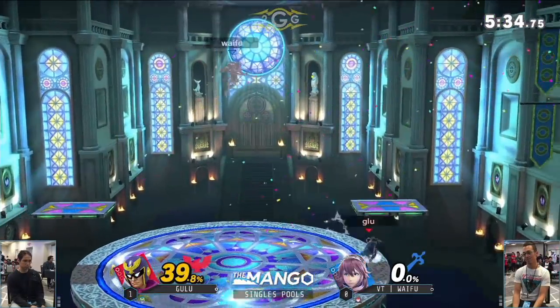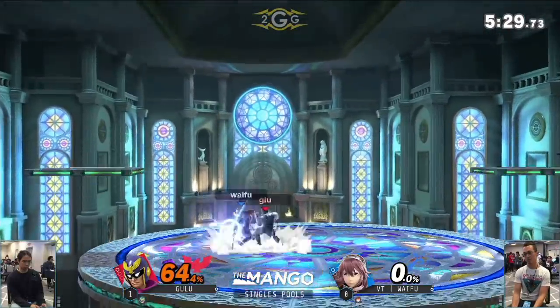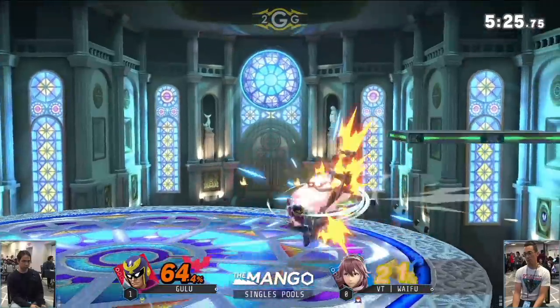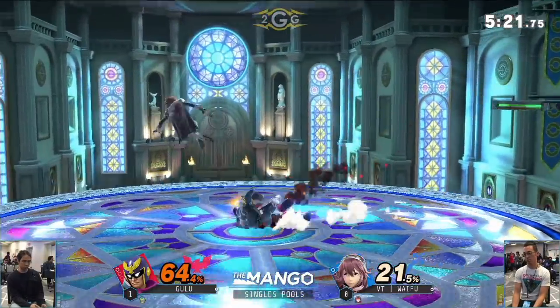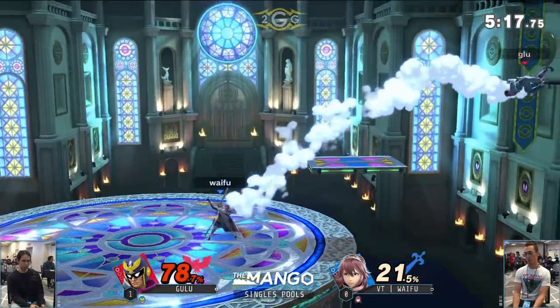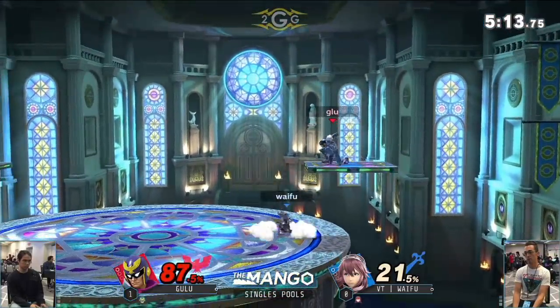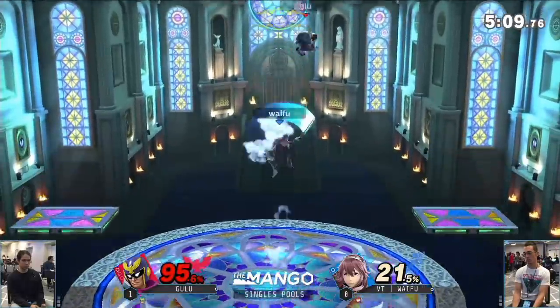Two Falcon up Bs — that's going to be able to take it, and a knockback after that one. We've got a little bit of up air strings here, juggles, catching his air dodge onto the stage. It's even stocks again, but overall Gulu just really looks like he's holding the stage — holding neutral pretty dominantly right now.